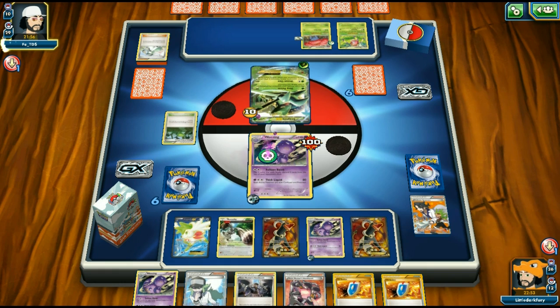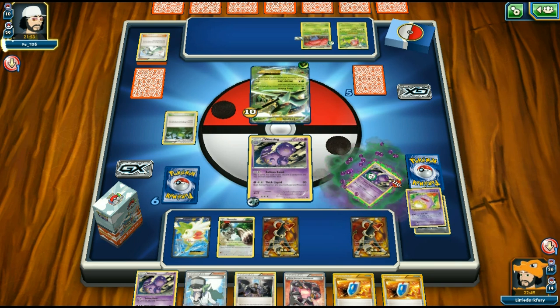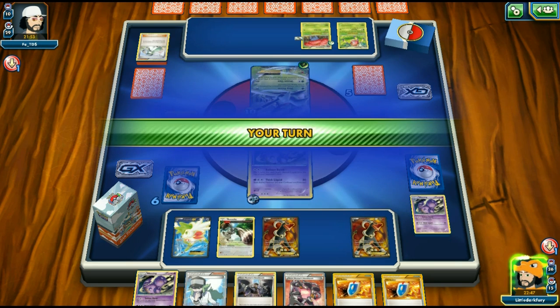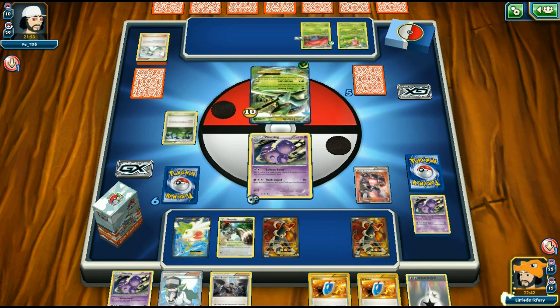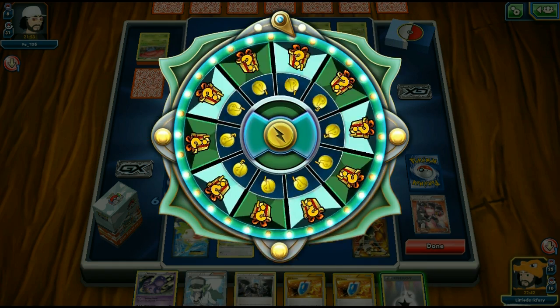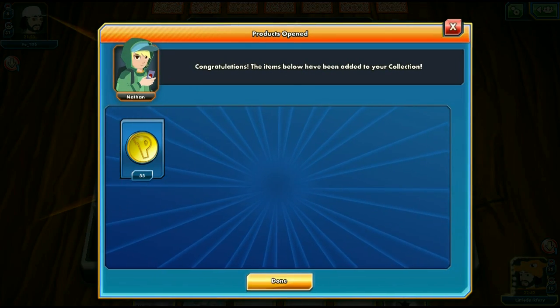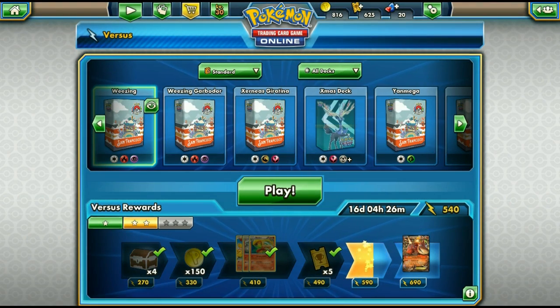Opponent passes in shame. We play Team Rocket's Handiwork and get one heads, discarding more stuff. Opponent concedes realizing the Wheezing deck is too strong. We get coins off the Double Wheel. A really nice game — we won without taking prizes. I really love playing mill decks.